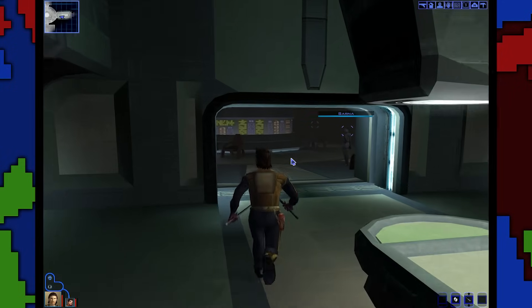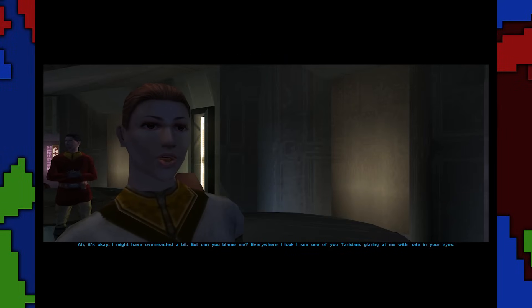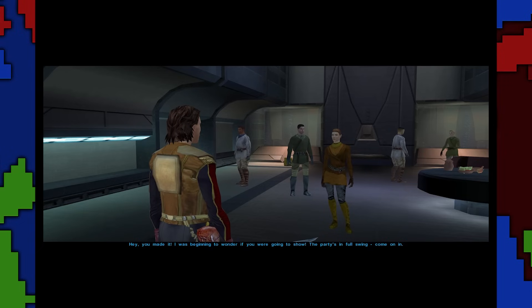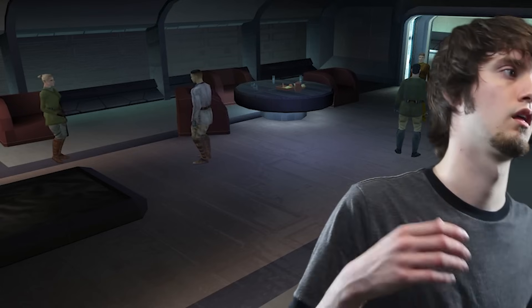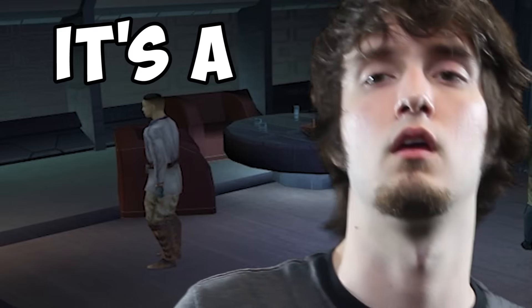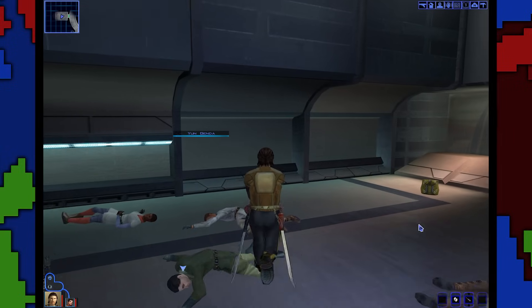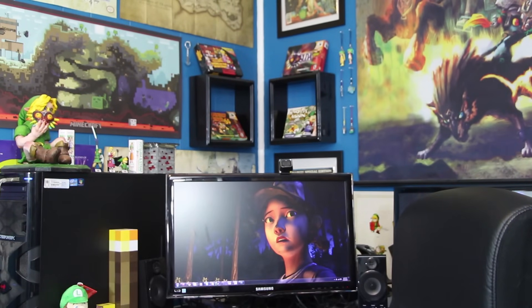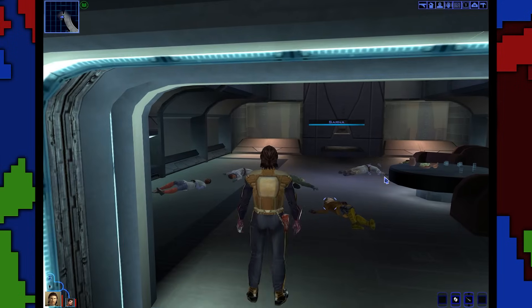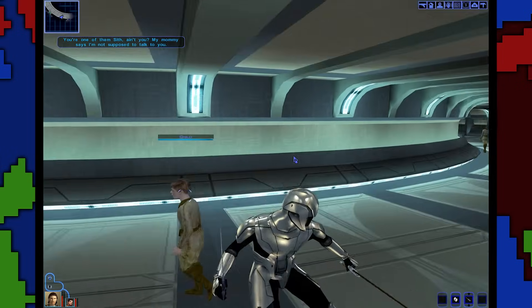There's an optional and more entertaining way to do it: go to the cantina and find either Sarna or Yun depending on which gender you're playing as, and talk to them. Once you get on their good side they'll invite you to a party — and the party's in full swing. They decide to take a drink and in a matter of five seconds they all pass out blind drunk. Either whatever they drank is the strongest drink ever concocted, or the Sith is full of a bunch of lightweights. Then all that's left is to steal some Sith armor from them.